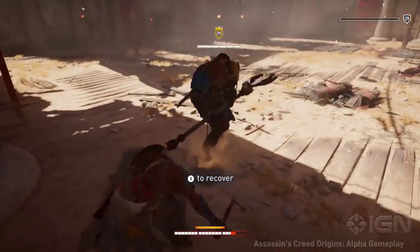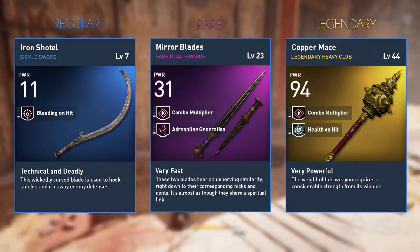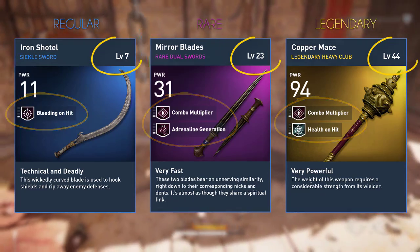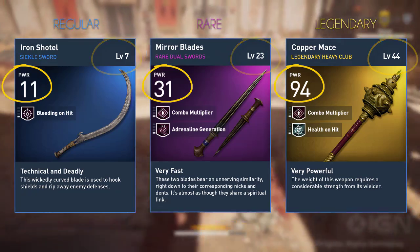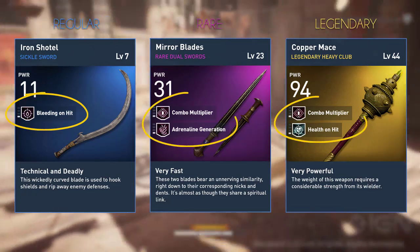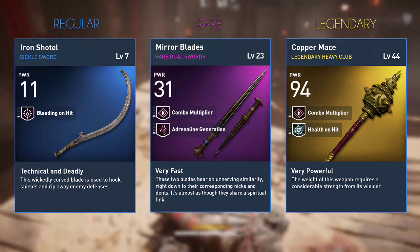As can be seen, there are three rarities: Regular, Rare, and Legendary. Each one comes with an extra perk plus an overall level and statistical increase, so Regular has one perk and Rare and Legendary have two perks. Of course, the stats and levels will increase among these items as well.